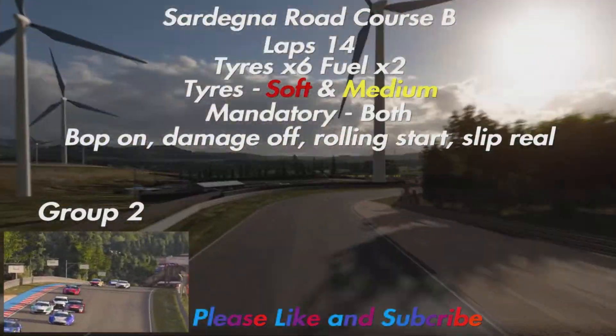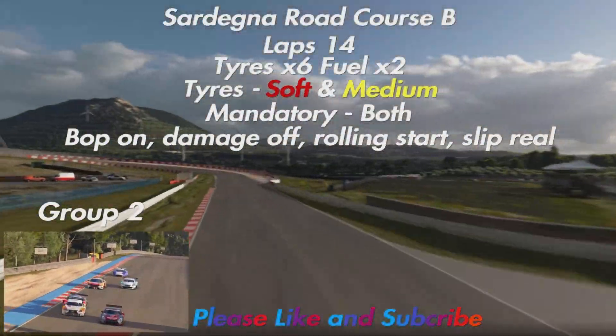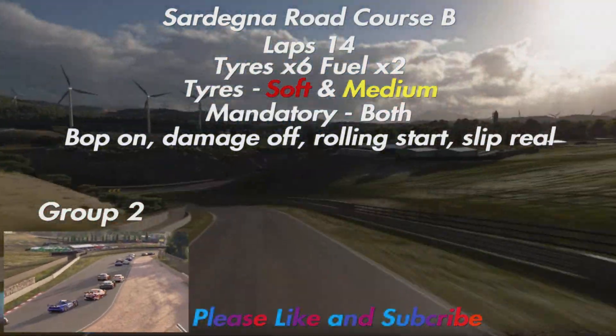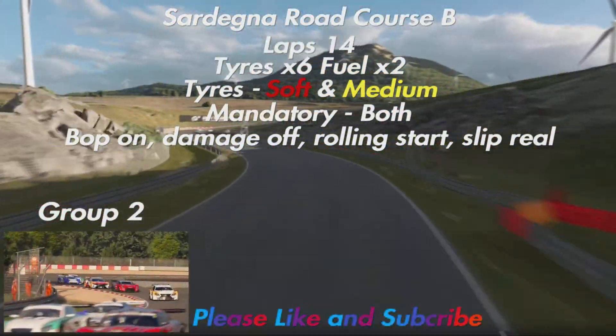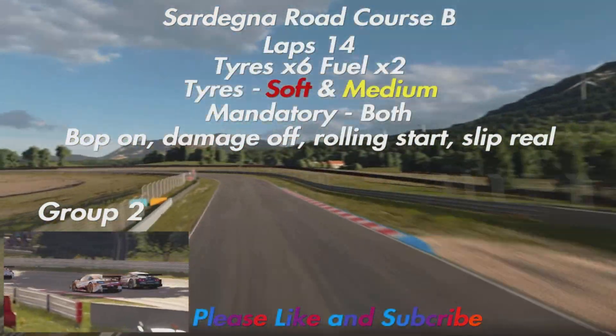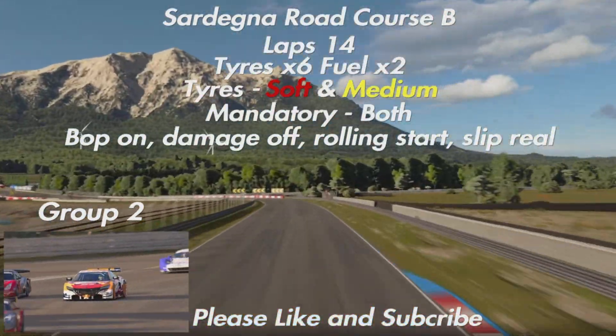Brand new combination for De La Racee: 14 laps to get round, tyre wear is at times 6, fuel is at times 2. Racing Soft and Racing Medium tyres are both available, so we're back to strategy after a couple of weeks off, which is very nice to see. Your BOP, Damage, Rolling Start and Slipstream are all as you would expect.